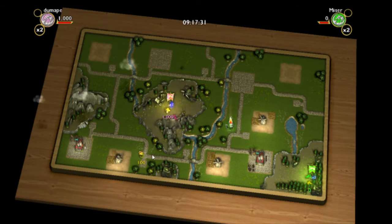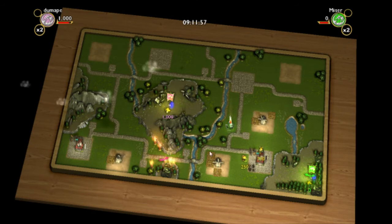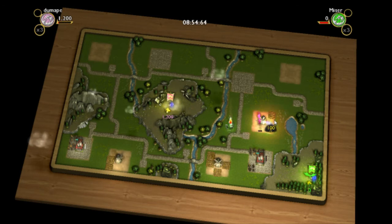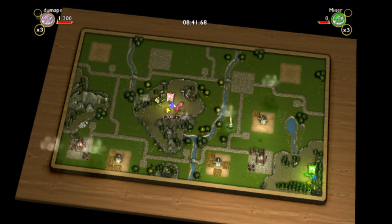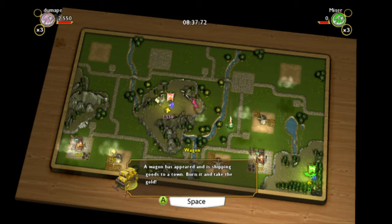Another way to get gold is to burn down the buildings — yeah, I've already done that. One thing I like about the whole mouse setup is I'm not having to push anything to fly; it's just flying on its own and I'm steering. It said burn fields, so that's what we're doing. 150 gold! A wagon has appeared shipping goods to the town — burn it and take the gold. Such violence from dragons.